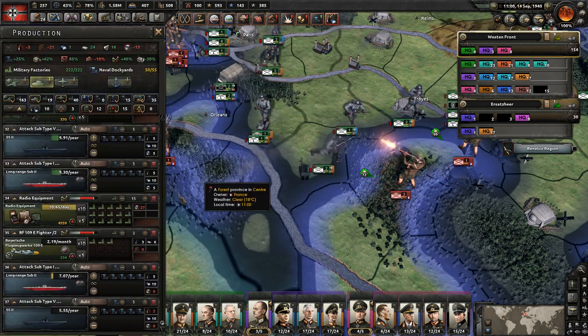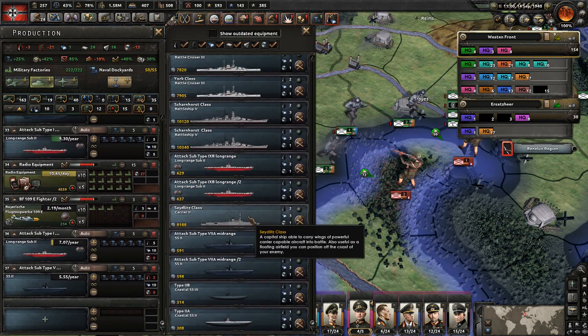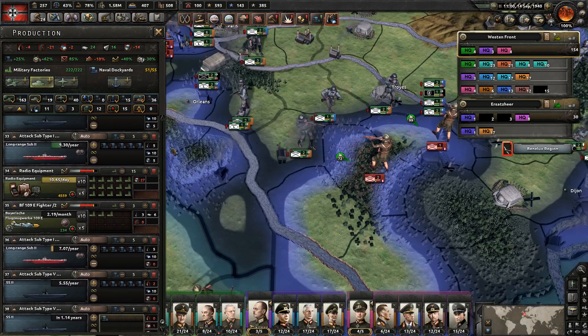We still have free dockyards. Another thing of subs. And we could also improve some of our generals.